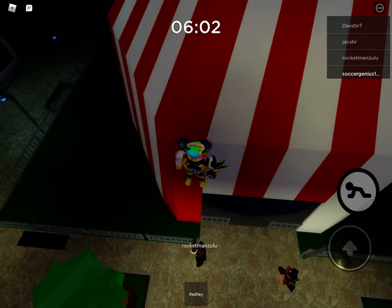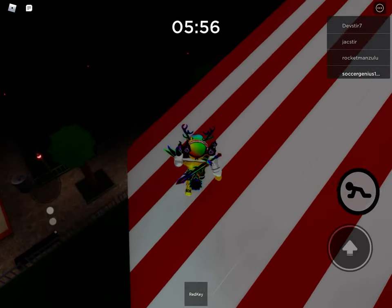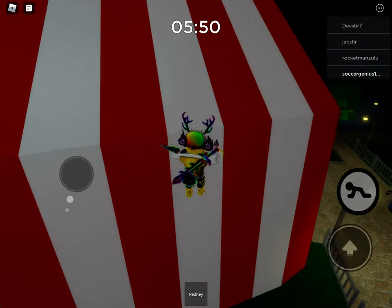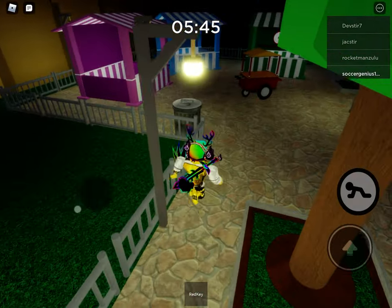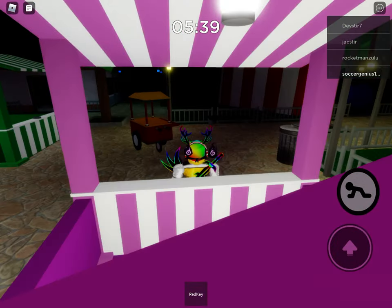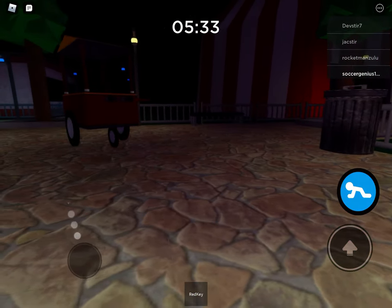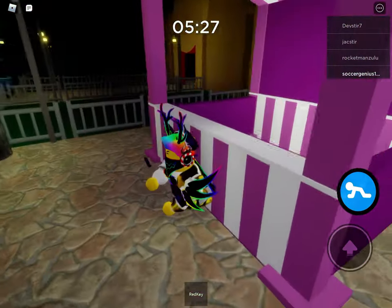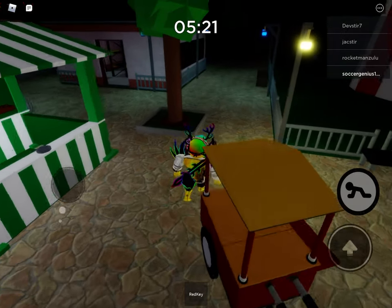I'll show you one more glitch today — it's going to be how to glitch into one of these. I haven't tried this yet, but hopefully this works. Okay, so first let's zoom in and crawl, let's do this. Let's zoom out — so far it doesn't look like it's working very well. We're going to zoom in. Yep, that doesn't work.